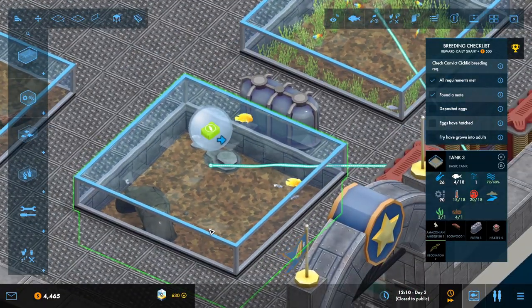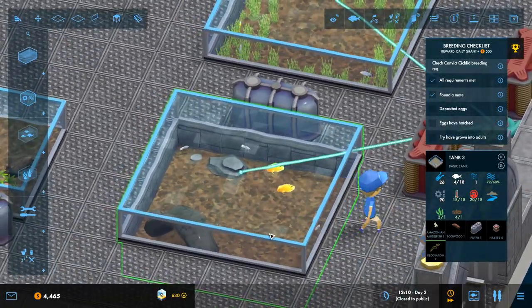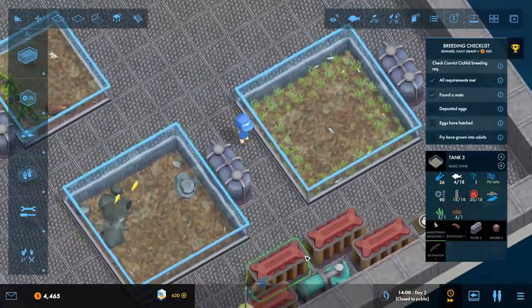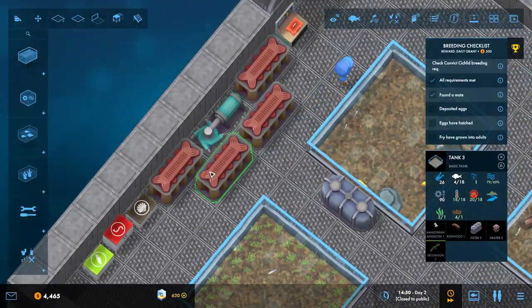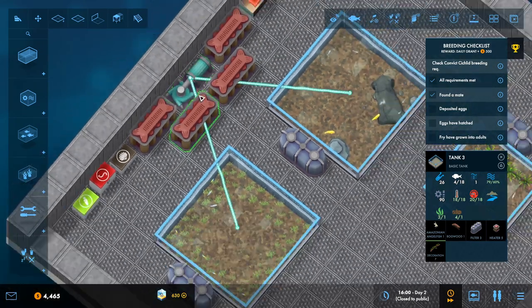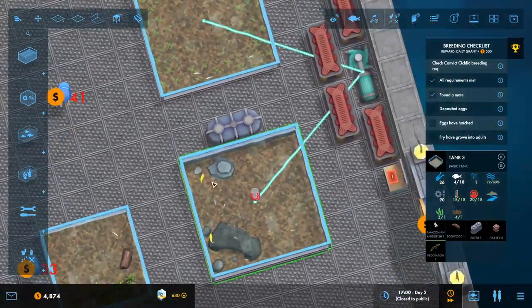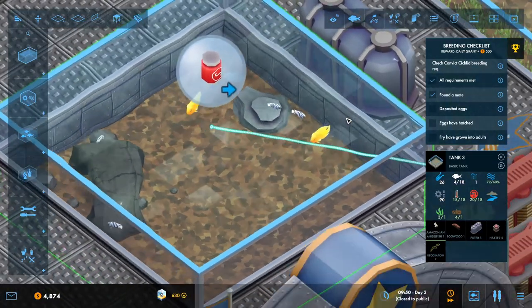We're getting 500 quid a day which is good. Luckily we're not actually spending that much money at the moment. Who knows what's going to happen in the future though in this level. We've got a lot of heating going on, and that's a bigger pump that can supply two tanks with stuff, which is absolutely fantastic. Have they deposited eggs yet? No, they haven't.